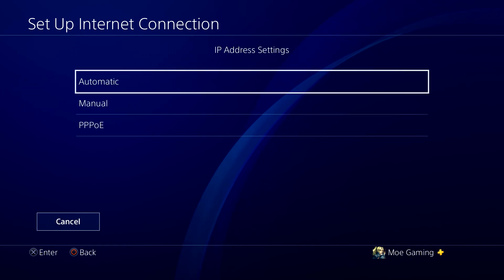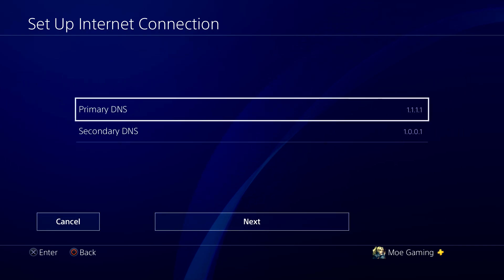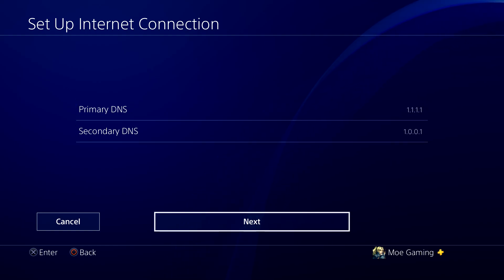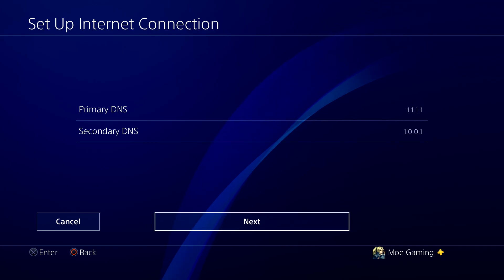Select Custom, then Automatic, and Do Not Specify. For DNS settings, select Manual and change the primary DNS to 1.1.1.1 and the secondary to 1.0.0.1. Just make sure this is accurate for your region — most likely it is, but if not you can Google the best DNS for your region.